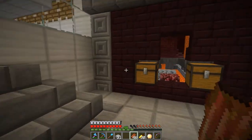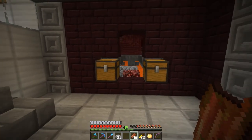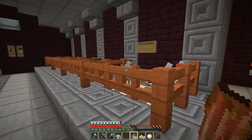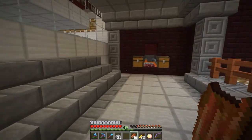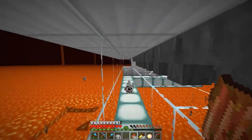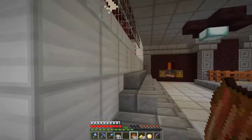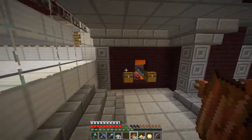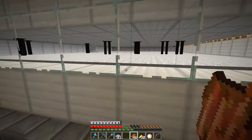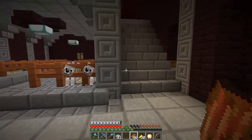Right here we're going to have two separate chests - one for the wither skeleton skulls and one for rotten flesh. You can come here, get the rotten flesh, feed your dogs, breed them, heal them up. The wither skeleton skull chest is placed here because the first thing you'll want to know after running the farm is how many skulls you got. One chest should be fine - we're probably never going to fill a whole chest.